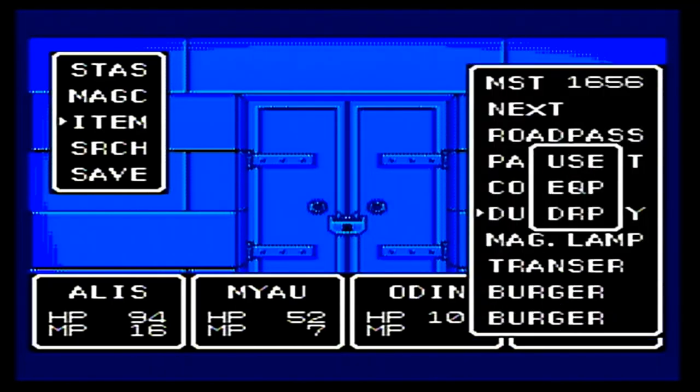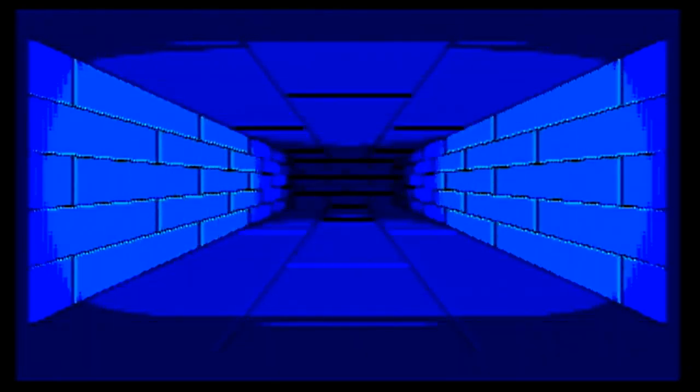That NPC tells us where the poly material is — it's for sale in Avion. So we're going to have to go pick some of that up.